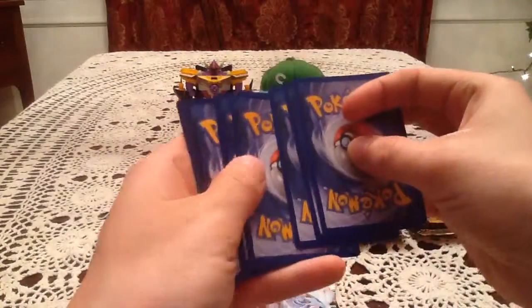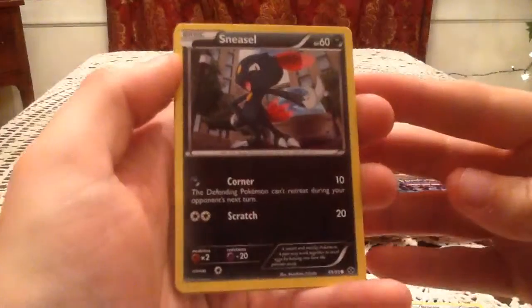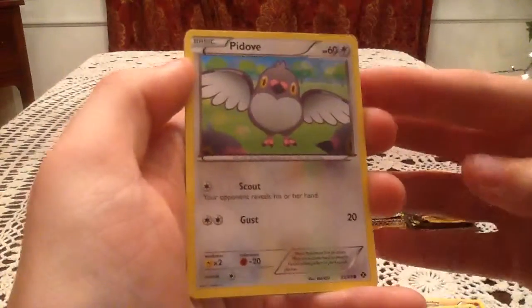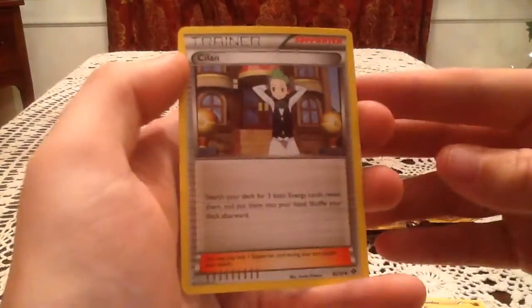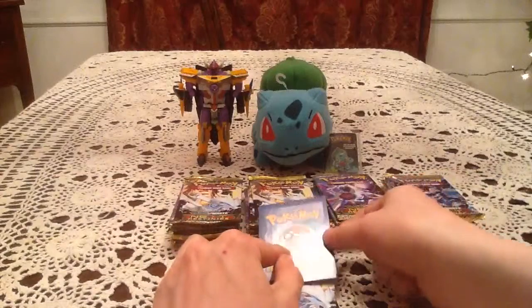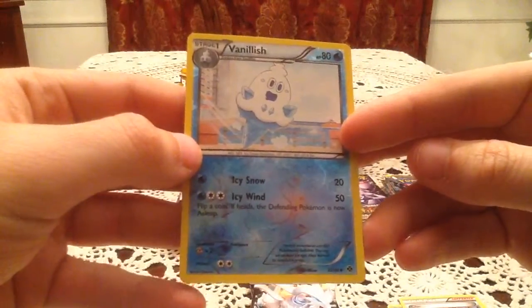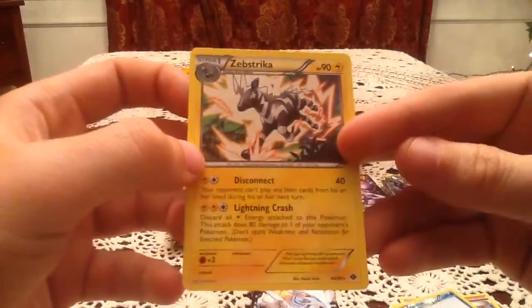So halfway done, we've got three more packs. This one has Reshiram on the cover. We have Bronzor, Sneasel, Mienfoo, Foongus, Pidove, Pokemon Center, Emolga, and Sawsbuck. I think there are a bunch of new uncommons we haven't gotten so far. The Reverse Holo is a Vanillish, an uncommon Reverse Holo — I have Vanillish already, so it's a duplicate. The Rare card is a Zebstrika — not one we've gotten yet in this session, but I've gotten it before, so it's a duplicate.